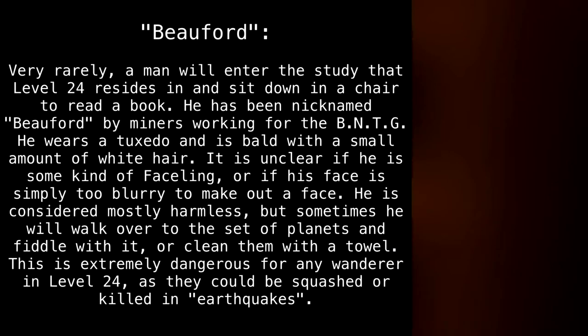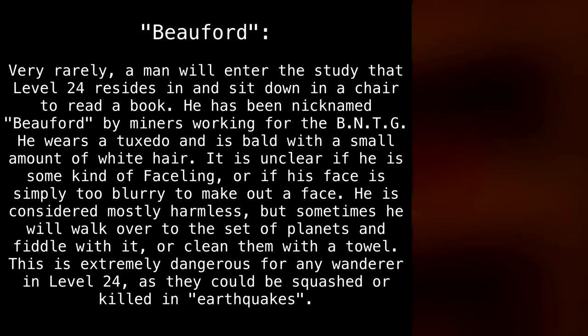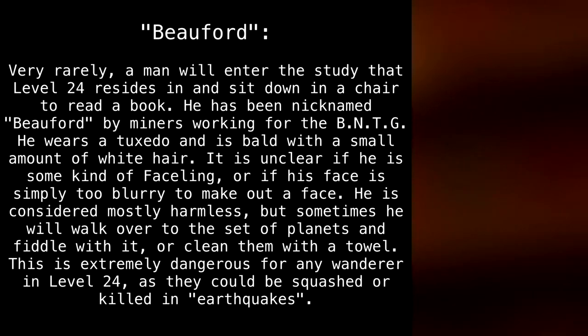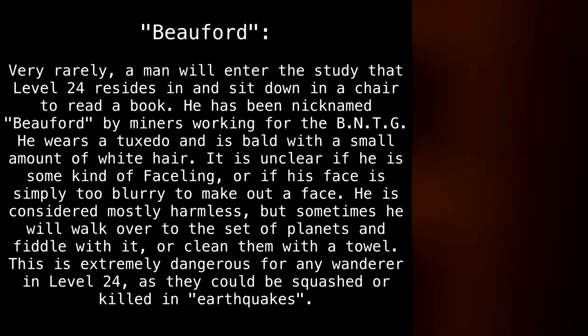Buford: Very rarely, a man will enter the study that Level 24 resides in, and sit down in a chair to read a book. He has been nicknamed Buford by miners working for the BNTG. He wears a tuxedo and is bald, with a small amount of white hair. It is unclear if he is some kind of faceling, or if his face is simply too blurry to make out. He is considered mostly harmless, but sometimes he will walk over to the set of planets and fiddle with it, or clean them with a towel. This is extremely dangerous for any wanderer in Level 24, as they could be squashed or killed in earthquakes.